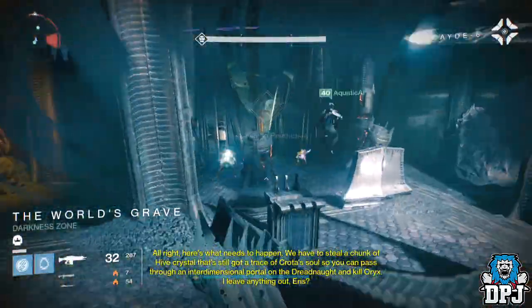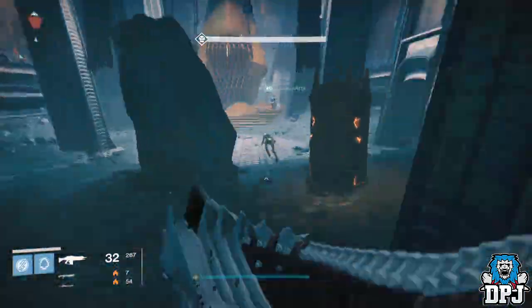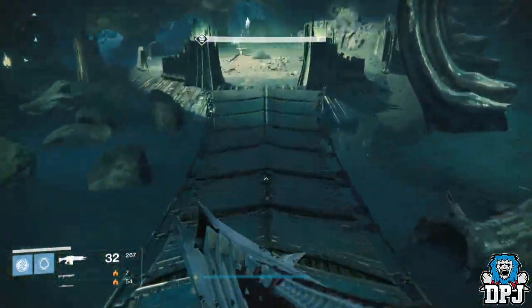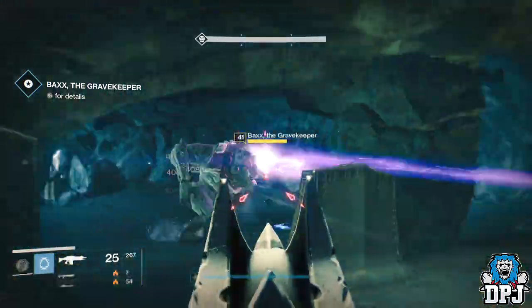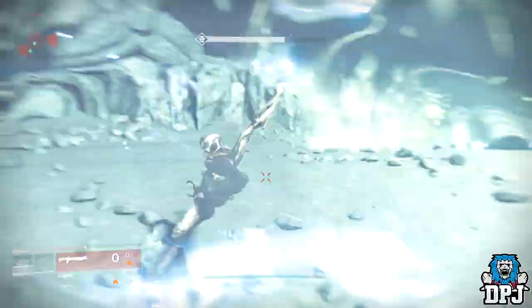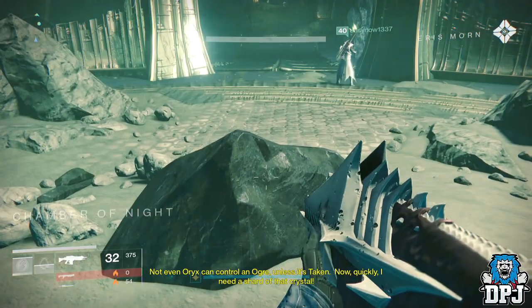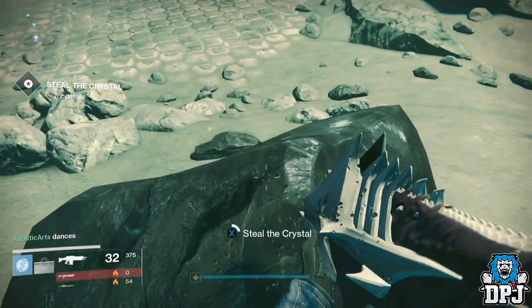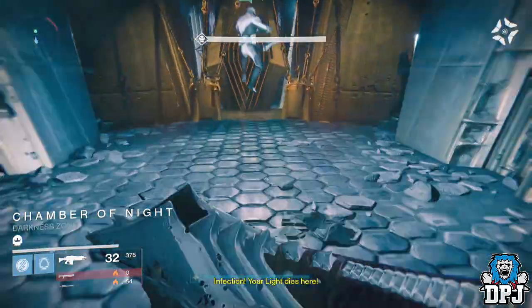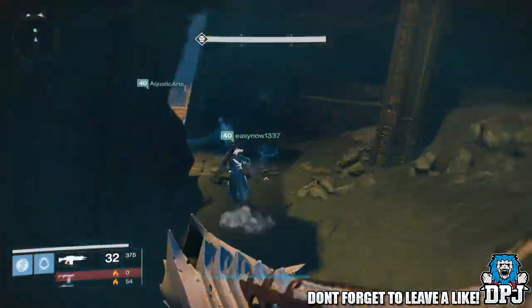Today's heroic story — today being Wednesday the 23rd of September — is Lost to Light, where you have to return to the Chamber of Night and steal the shard of the crystal. You want to run straight to that crystal room because there is believed to be a timer from the start. The door you need to progress through to get this weapon may not stay open, so run straight there.